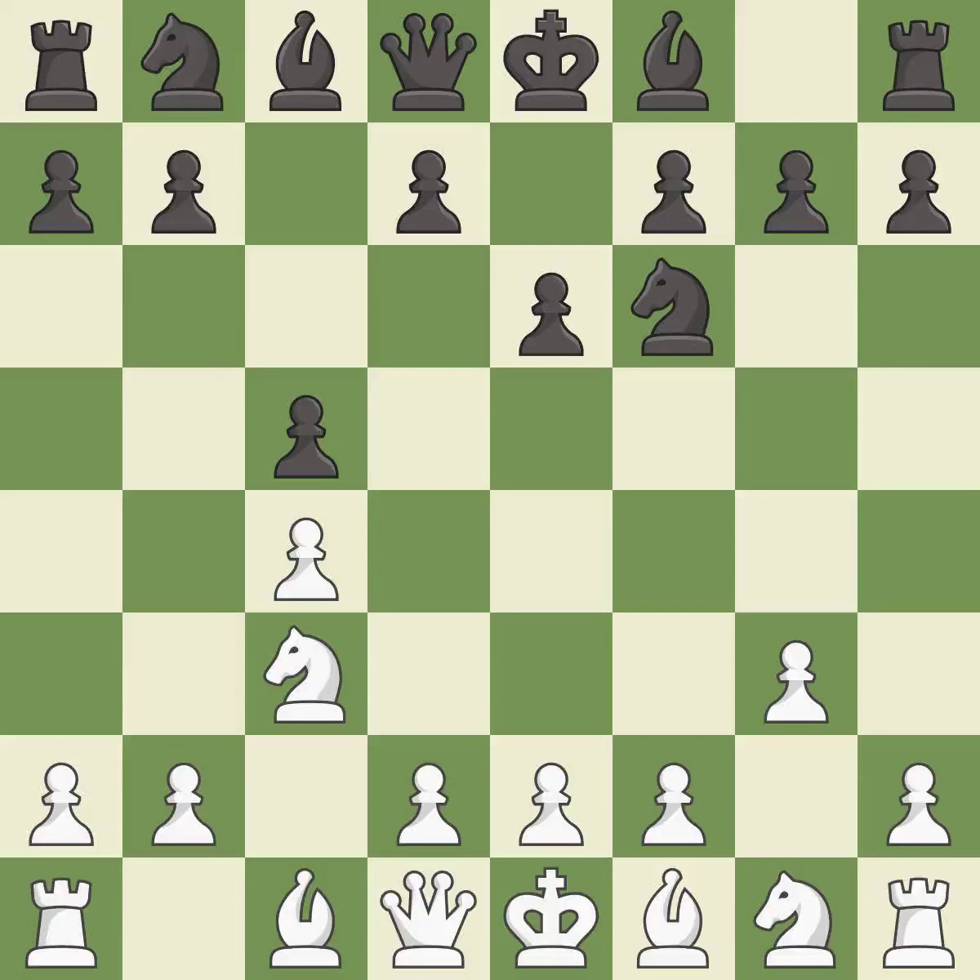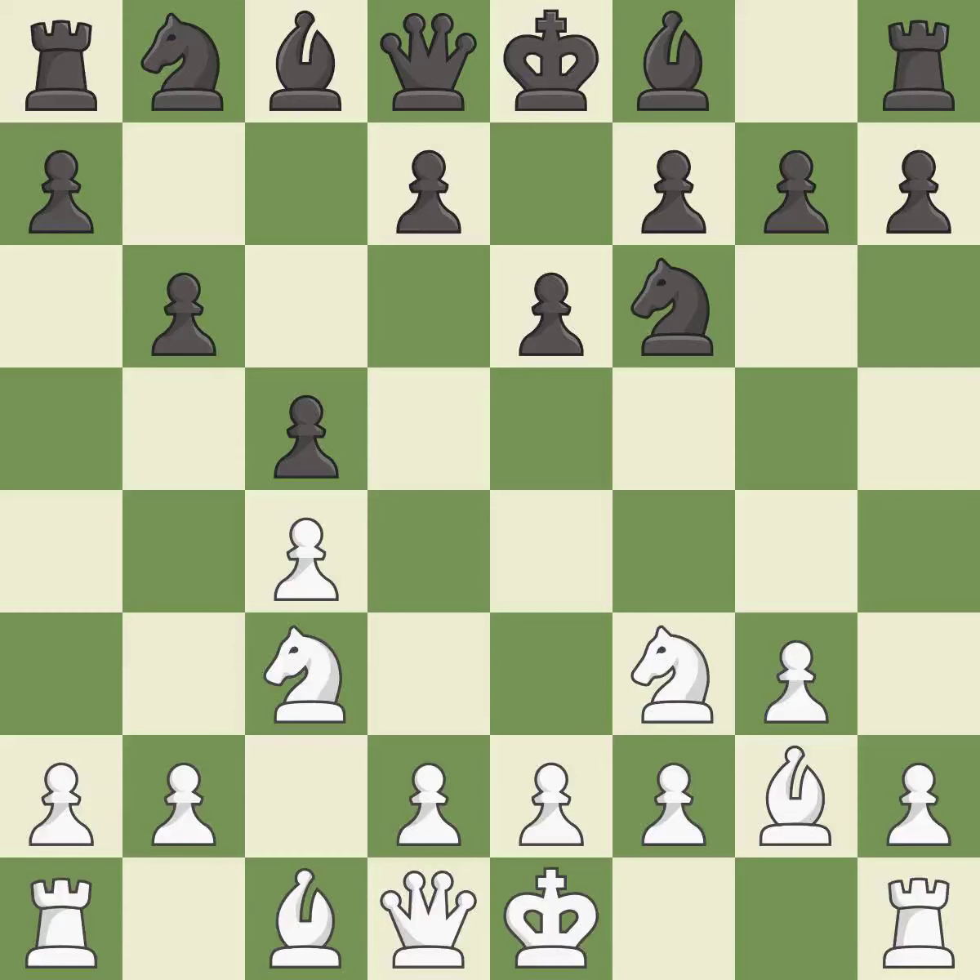This prepares the bishop for development. This develops a knight off its starting square, getting it into the action. The bishop is ready to be developed to an active square. This fianchettos the bishop by placing it on a powerful diagonal. This develops the bishop and gives it scope on the long diagonal.